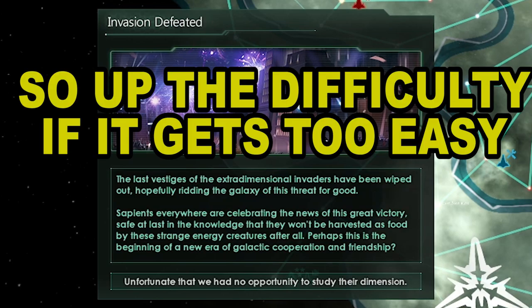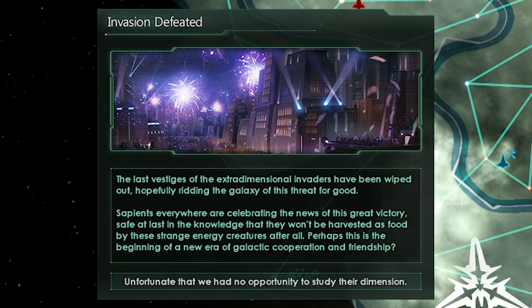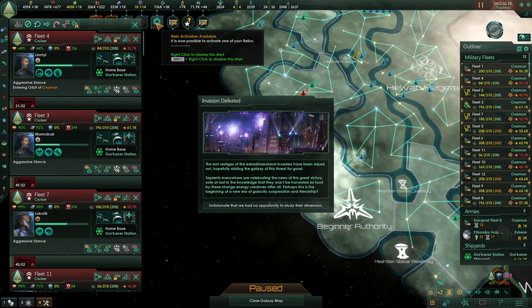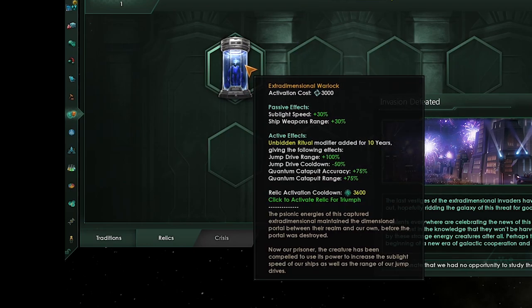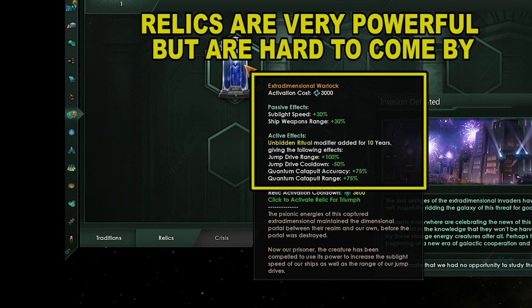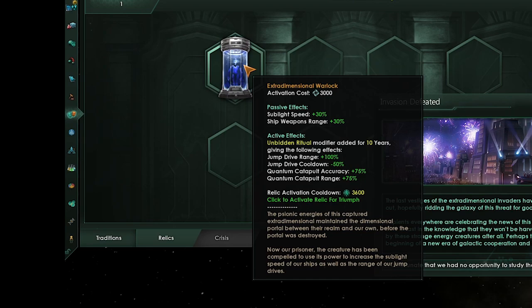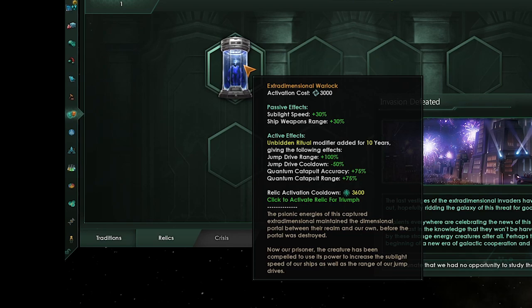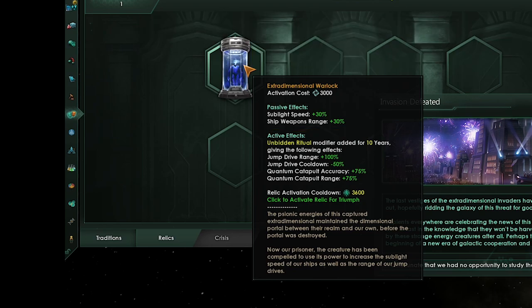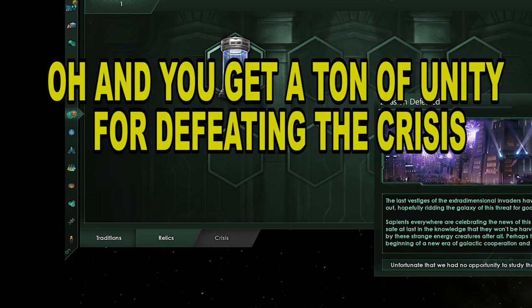Whenever you defeat a crisis, you can get a relic — relics are special artifacts with bonuses depending on what the relic is, and some are game-changing and very powerful. You can activate them via the special screen in the Tradition screen under the Relics tab. This relic is for jump drives and quantum catapults, but it gives a passive 30% speed and range to ships, which is great for our fleet. Once you've defeated the crisis completely, you get a large sum of unity.